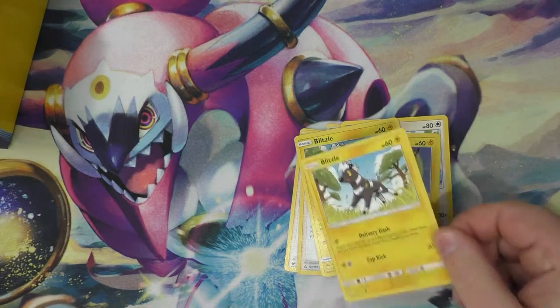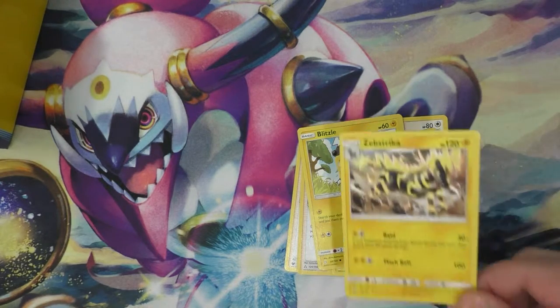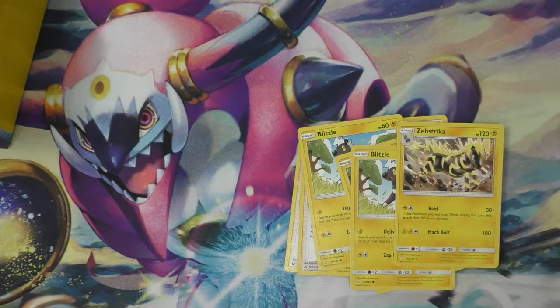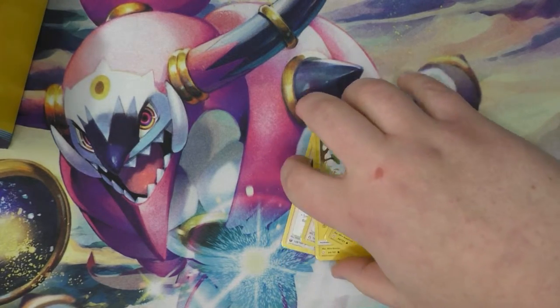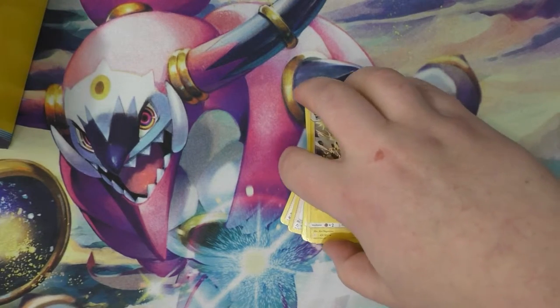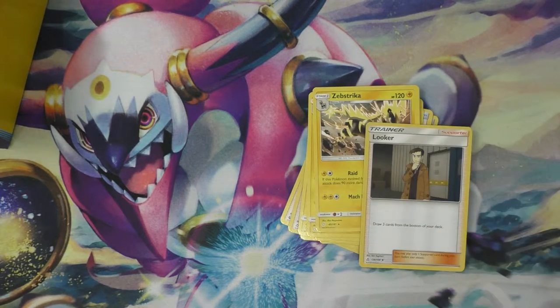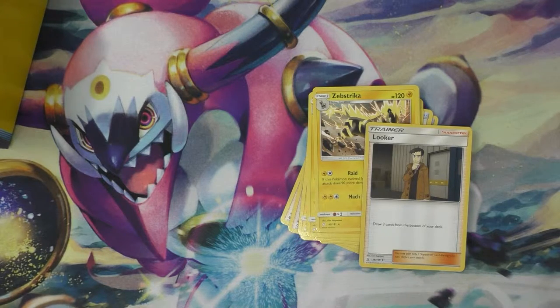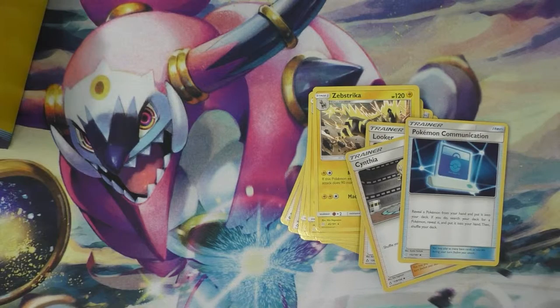Got a Blitzle, got a Zebstrika — that's not too bad. I like electric builds, don't see a lot of them. Got a Looker — draw three cards from the bottom of the deck. Got Cynthia. Another Pokemon Communication — I like that. Ingo and Emmett, yeah, they're in there.